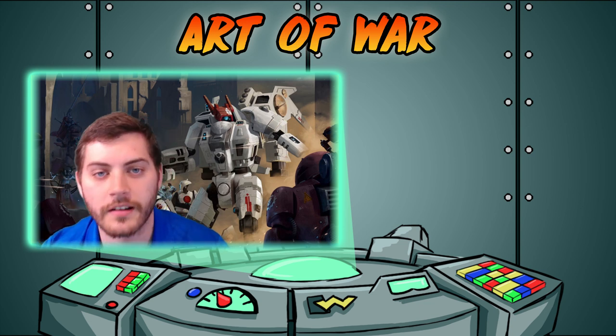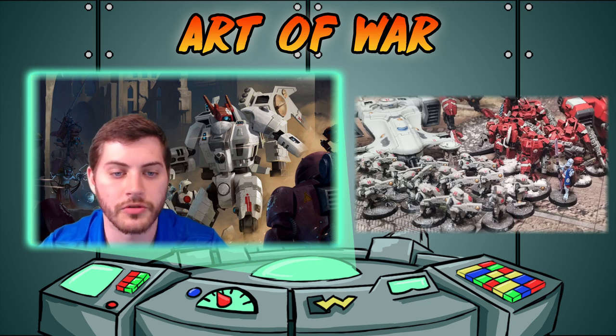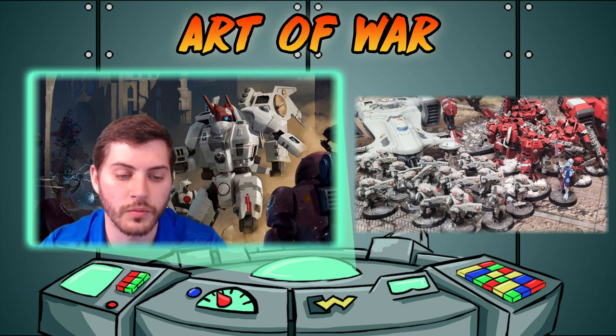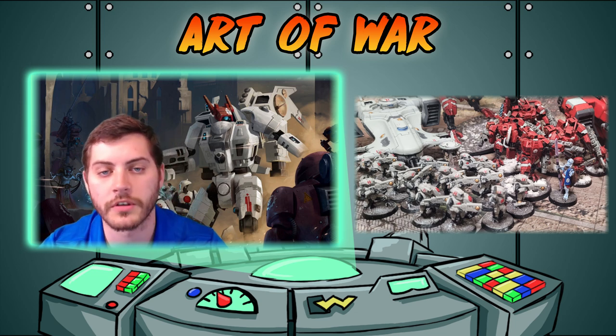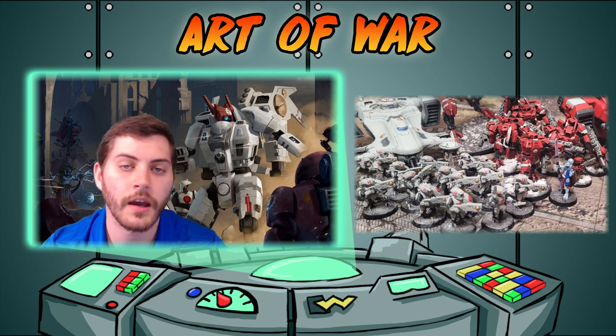Let's start with the Farsight Enclaves Patrol. We have an XV-8 Commander with two Flamers, ATS, and a drone controller — giving that sweet plus one to hit to my drones. Warlord trait: Through Unity Devastation, extra AP on sixes to wound, a nice bonus for some of the mid-AP weapons in this list, and then two marker drones.